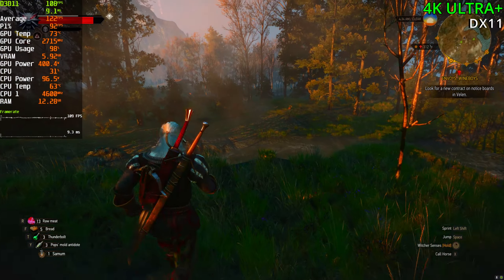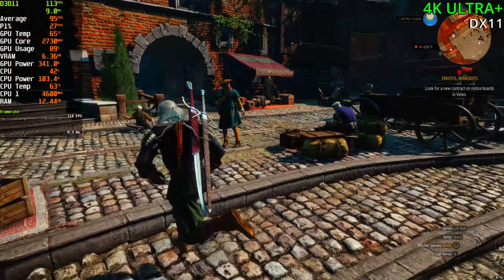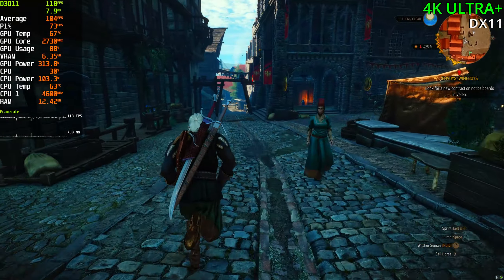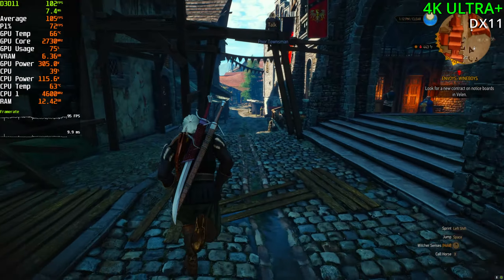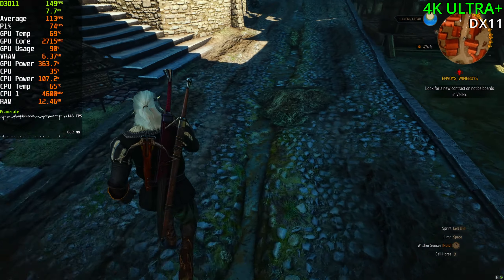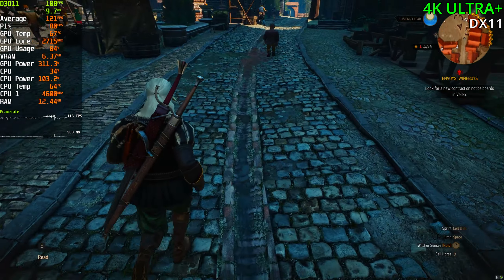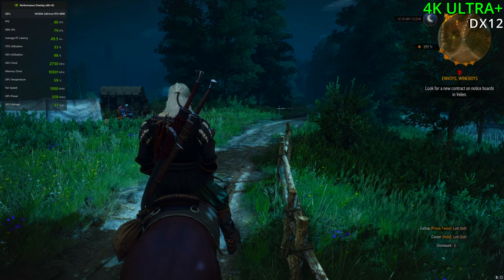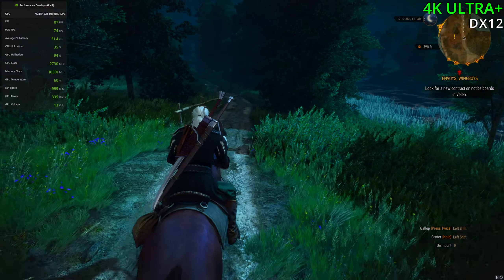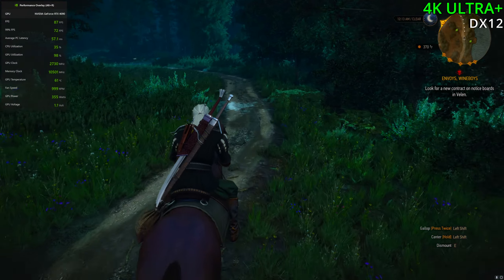Moving on to Novigrad at 4K — we're still getting a CPU bottleneck, GPU is sitting at 80% usage. So we could be getting far better performance if we had a better CPU, but still able to hold around 80 to 110 FPS. This area is going to be less GPU intensive and more CPU intensive. Compared to before with ray tracing, we had far better reflections in this area — now they look very bland, pretty much just water with no reflections on them. With 4K Ultra Plus at DirectX 12, we're getting around 80 to 90 FPS — only about 20 FPS lower than DirectX 11.